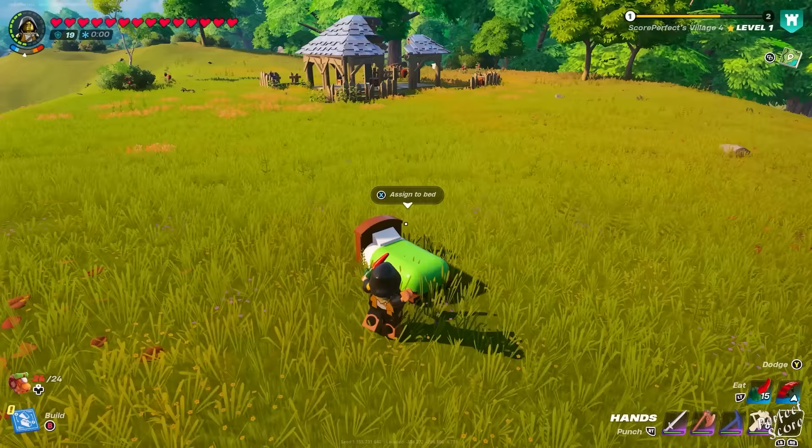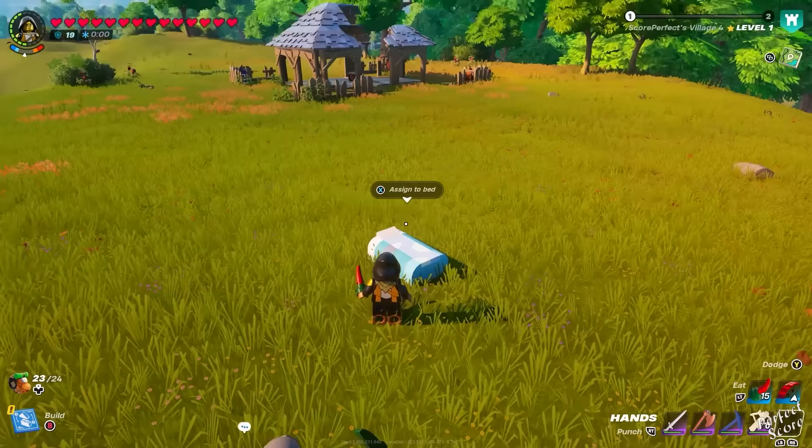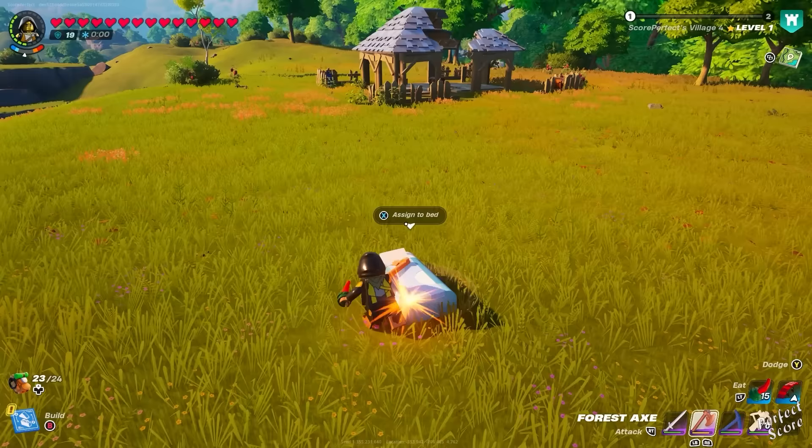You can destroy and move any of your builds, including the village square. Just keep in mind that if you built something in a specific rarity — for example an epic crafting bench or a bed requiring frostbine — you cannot destroy it with any weapon. Most objects can be destroyed with your bare hands. For the frostbine bed example, you can only destroy it using an epic weapon.